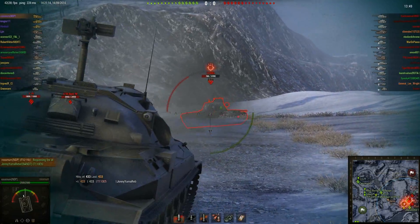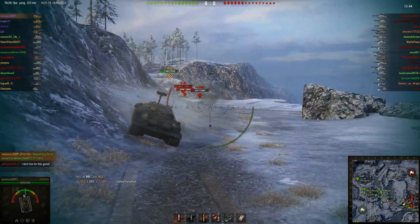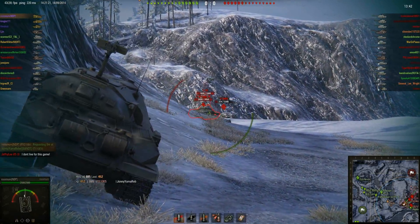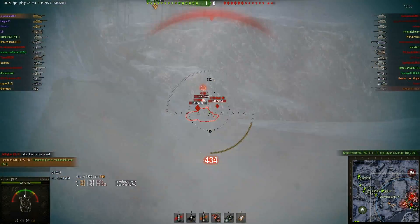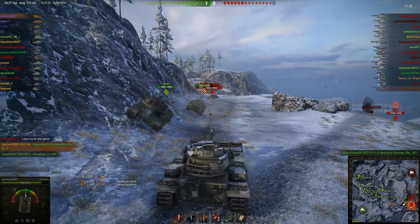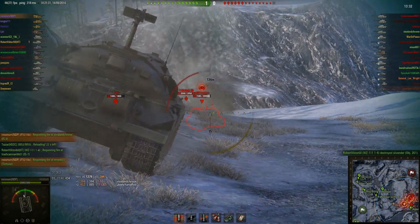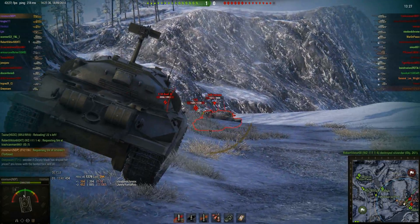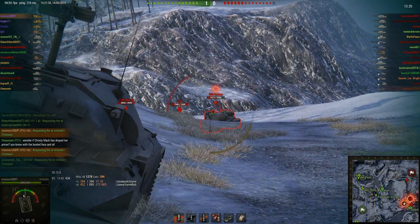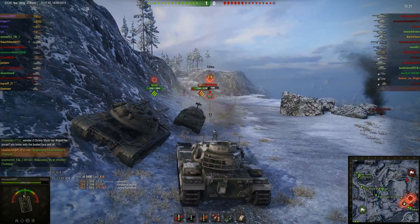He's in an IS-7 — that's his job basically. In most cases the IS-7 is better at tanking than the Maus or E100. You can see just how accurate and powerful this gun is, even as these guys are trying to get away from our shots. This thing just puts out shells quickly and puts them where they're aimed, especially at this close range.